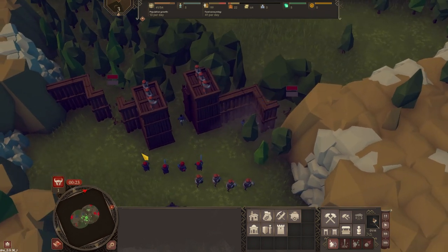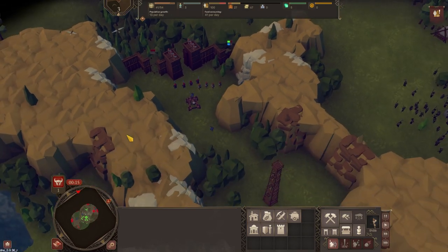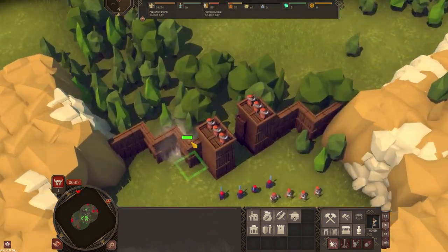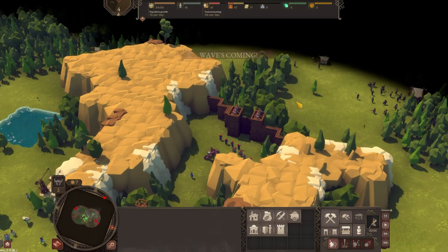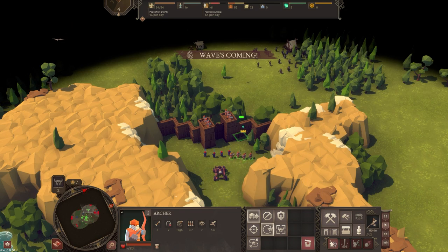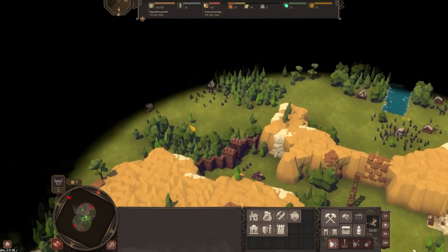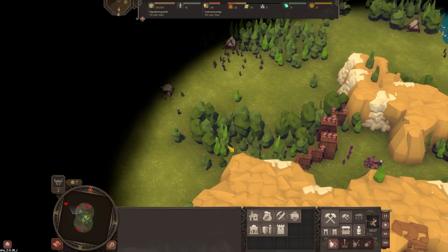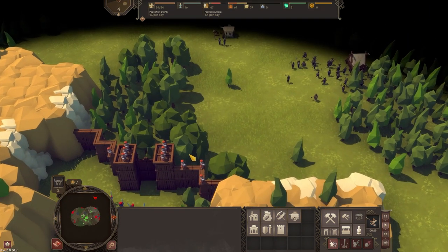With six seconds left to go, we're all in. Can I close the gates? Everyone in? Seal the gates - enemy forces are approaching. I can hear their horns. You can see the dot kind of moving across the map. The horde is approaching.